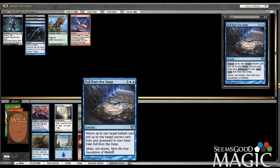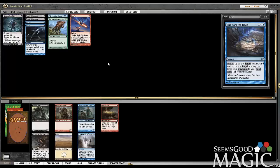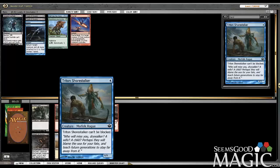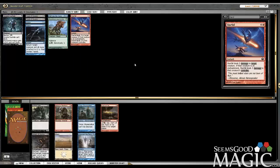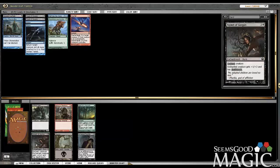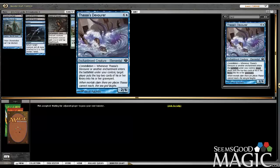Pull from the Deep — what does this do again? Returns an instant and a sorcery. Currently have instants, no sorceries. That's okay, let's take it — maybe I'll find a way to play it. We can take the Shorestalker — I don't have any issues with that. But there's also Interpret the Signs, which is in my opinion an actual legit card draw spell. I think you could end up drawing a million cards, so why not? I like the unblockable dude too. We only have two creatures currently, but Interpret the Signs is that sorcery to make Pull from the Deep good. I'm going to take the Shorestalker — might be wrong, but he's unblockable, he's a 1/1, and I feel like that's really good. Then we take Aspect and Thassa's Devourer — he's playable, certainly not amazing, but playable.